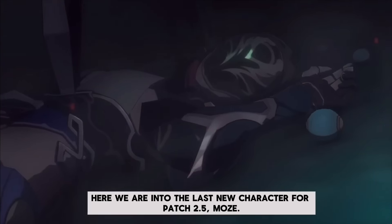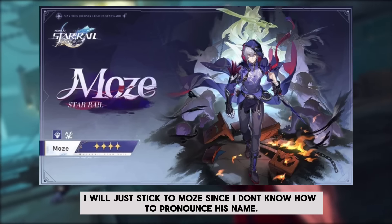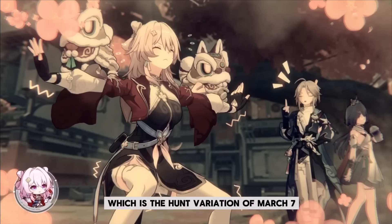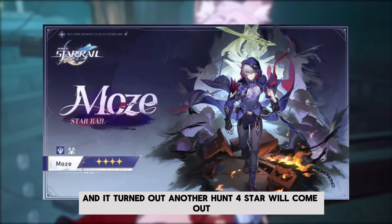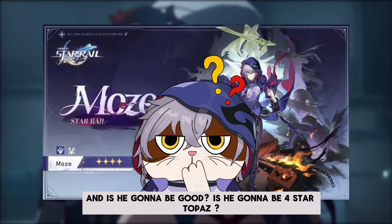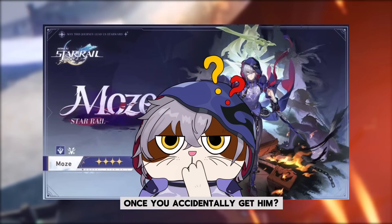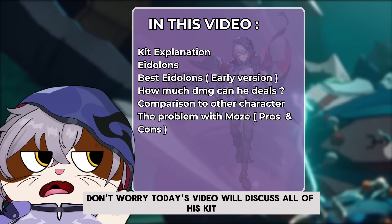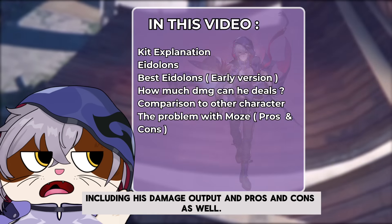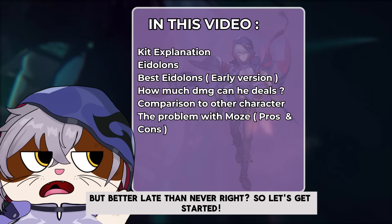Here we are into the last new character for patch 2.5, Moze. Right now I will just stick to Moze since I don't know how to pronounce his name. We just recently received one of the best 4-star characters, the Hunt variation of March 7th, and it turns out another Hunt 4-star will come out. Is he going to be good? Is he a 4-star to pass, or the type of unit that will be benched once you accidentally get him? Today's video will discuss all of his kit including his damage output and pros and cons. So let's get started.